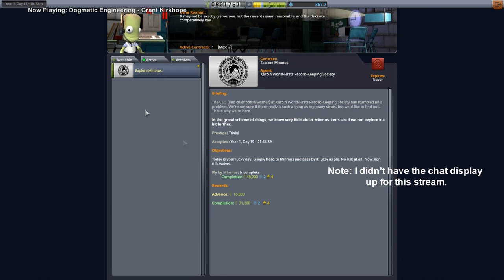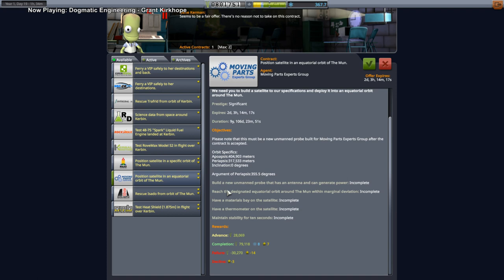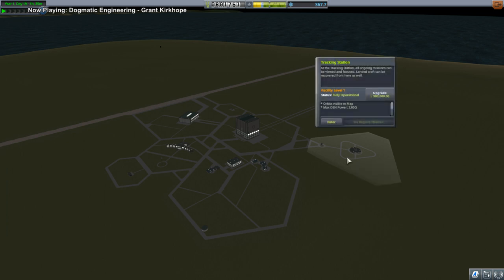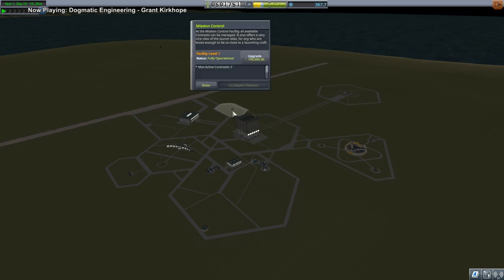Let's just fly by Minmus — they aren't making us land yet. My plan is to position a satellite in an equatorial orbit of the moon with a materials bay and a thermometer, and then we're going to fly by Minmus. I've got enough money now. I hate spending money, but I'll take the patch conics. Minmus has that inclination — I don't want to mess with it.